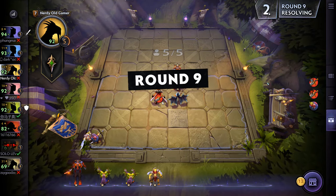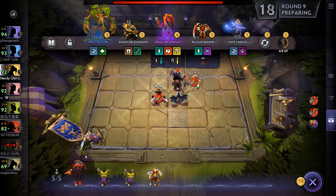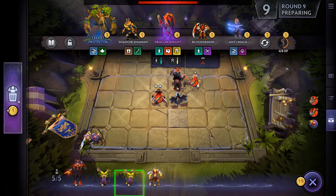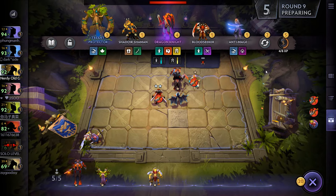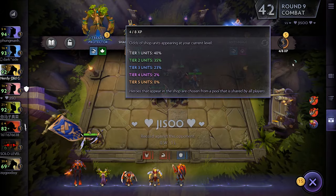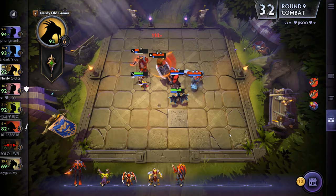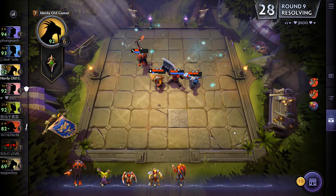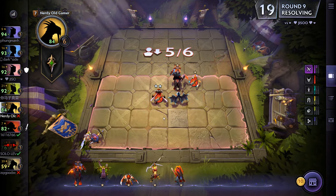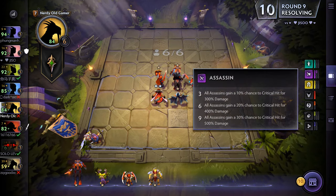Maybe get some Knights for the front line or something like that. We'll get Dragon Knight and we'll get Bloodseeker once the round starts. I'll sell one and get up to 20 gold. We're going to lose this one - way too many two-star units against us. Okay, we'll stick in Dragon Knight for both the human and the knight bonus.